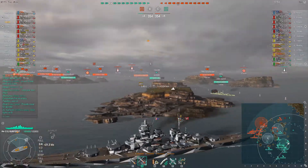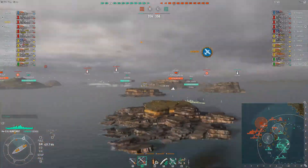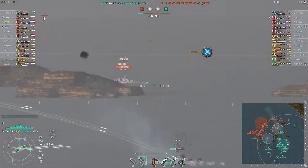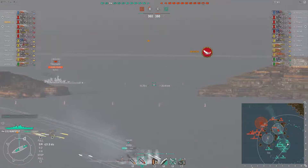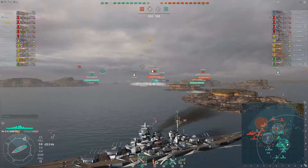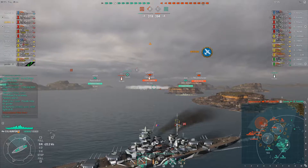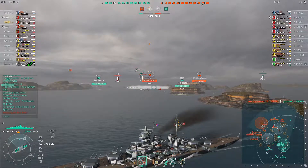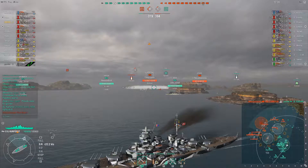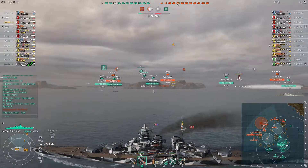Our destroyer gets out in front of the team to try to cap - that's part of his job - but he's out there a little early and a little extended. He gets spotted, gets focused by the enemy team and then by the carrier. At two and a half minutes into the match we lose our only scouting ship. We still have a carrier for eyes in the sky, but now we're at a significant disadvantage - zero destroyers versus their two.